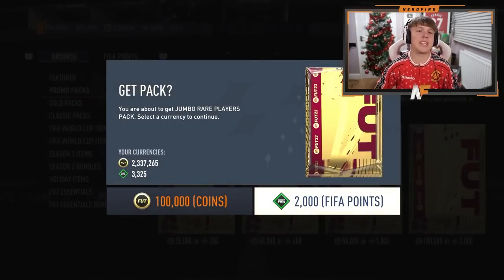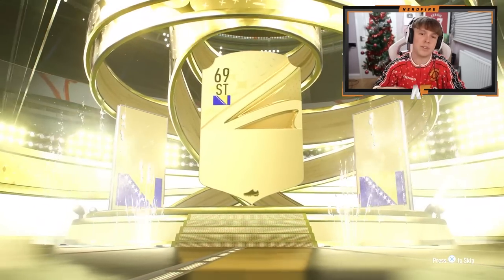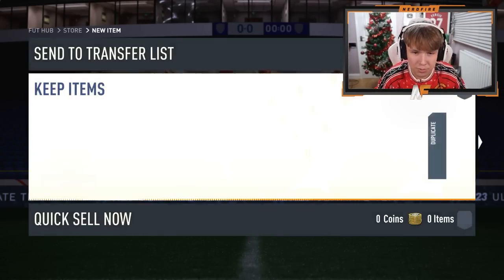In the last pack maybe they've saved the best till last. Final 100k pack — I nearly opened it with coins, not what I wanted. Can we end on anything decent? It doesn't look like it. It's not even going to be a walkout — it's going to be Edin Dzeko as our final player. Not the greatest, you could say.